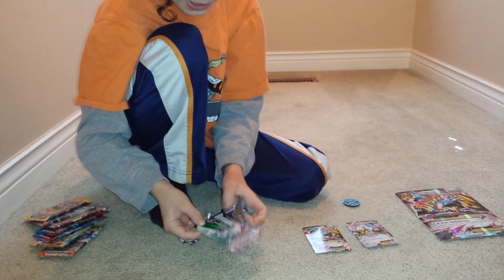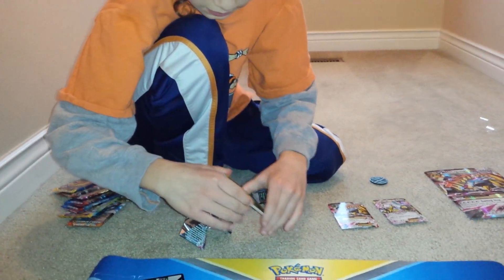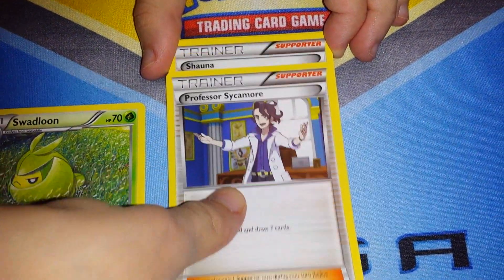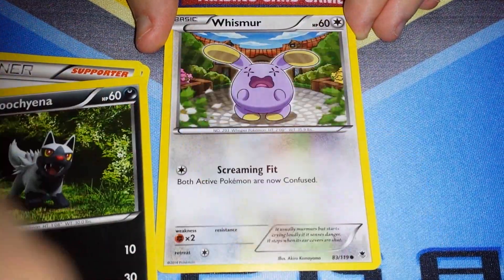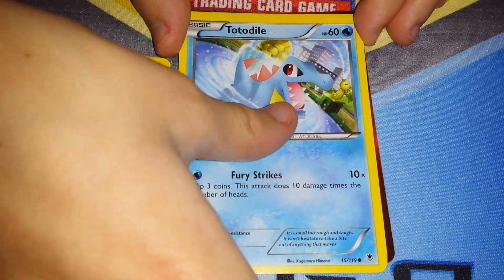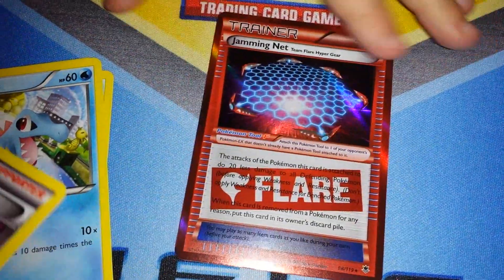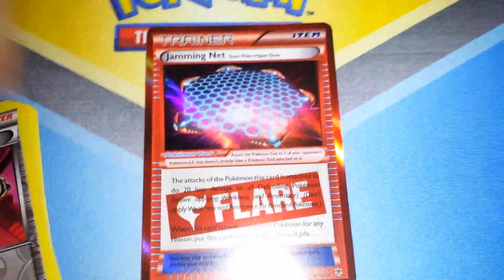I'm not going to let you down by making it slow — and this pack is pretty tight. Alright, so let's take a look at what we have. I'm going to move the garbage over. Swadloon. Professor Sycamore. Shawna. Poochiena. Swirlix. Whismur. Whismur. And Sender's Trump Card. Oh my gosh — yes! Hallelujah! Team Flare Gear! That's amazing — that is so good for competitive play.